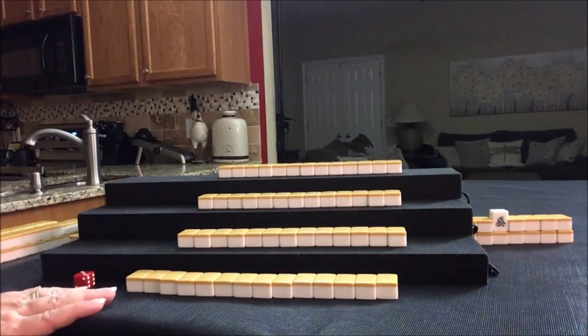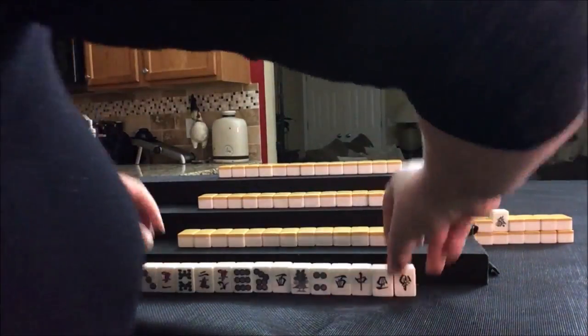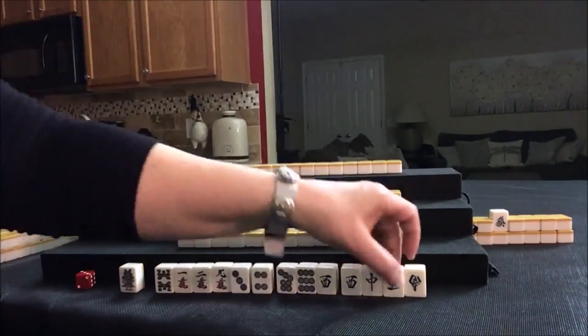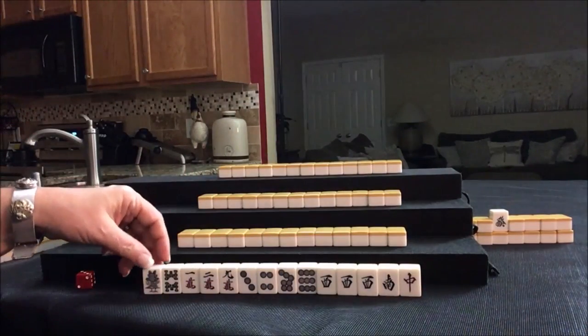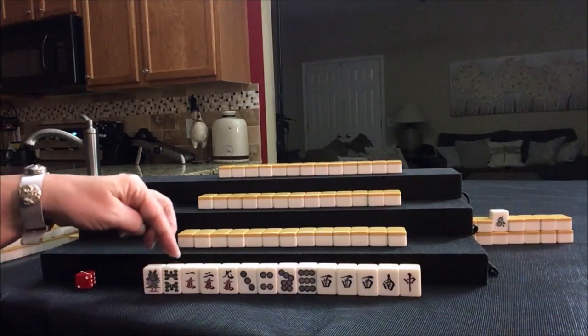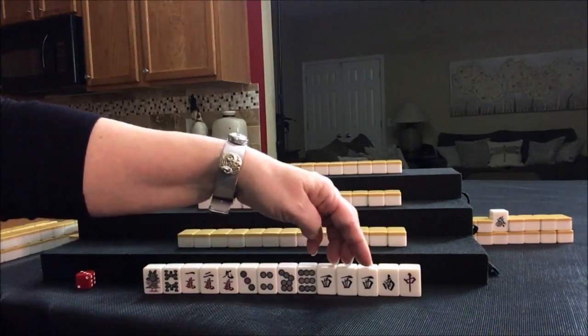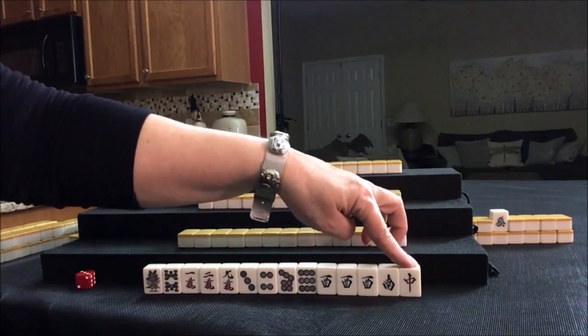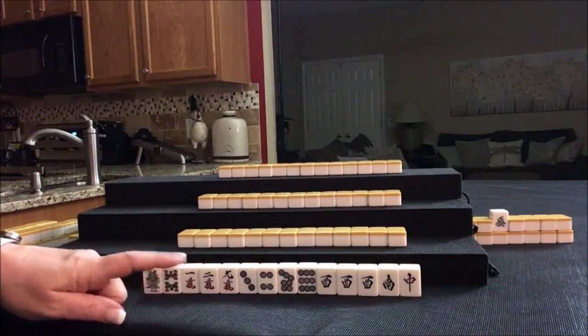Let's look at player one, also known as East. We have: 1, 8, 1, 2, 9, 3, 4, 7, 9, Pone of West, South, and a red dragon. That's Dora. I think we should try for a Yaku called Chanta.